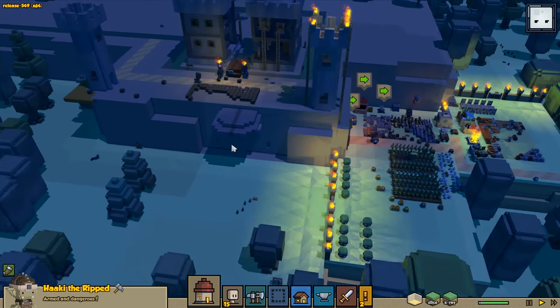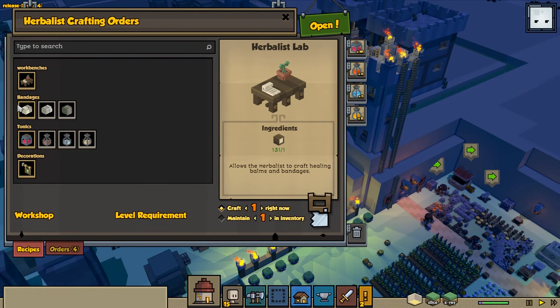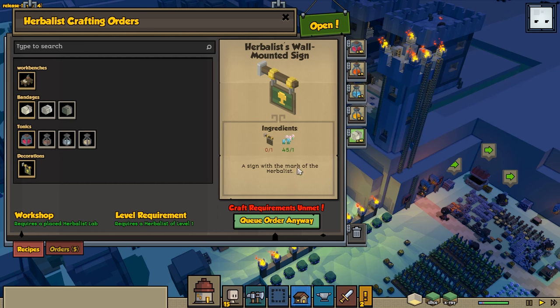Some guys got hurt here. Another thing we can do is the healer - there is a new healer item. We can build bandages - it's just fiber and herbs. So let's maintain like 10 of those. I think that'd be a really good idea. There's also the herbalist wall-mounted side, but I'm not too worried about that right now.